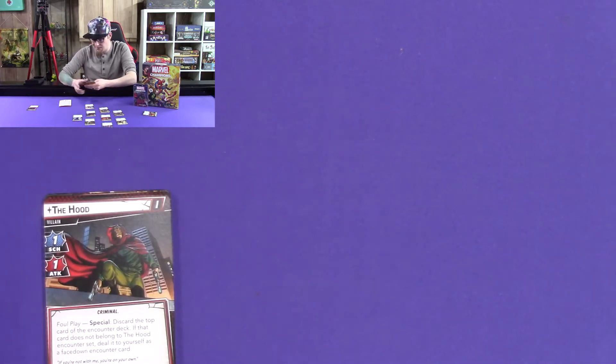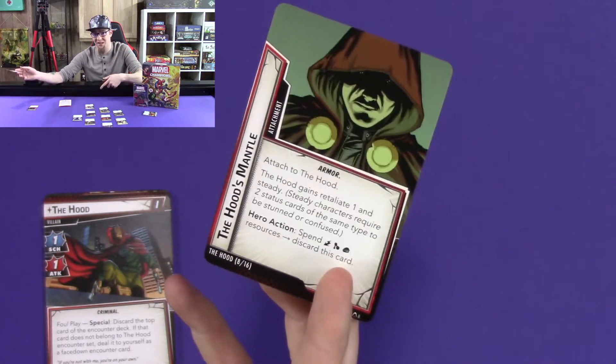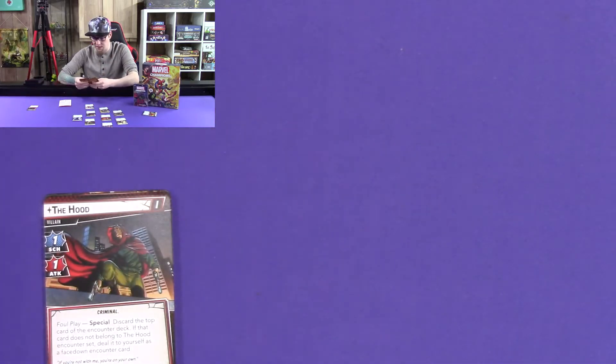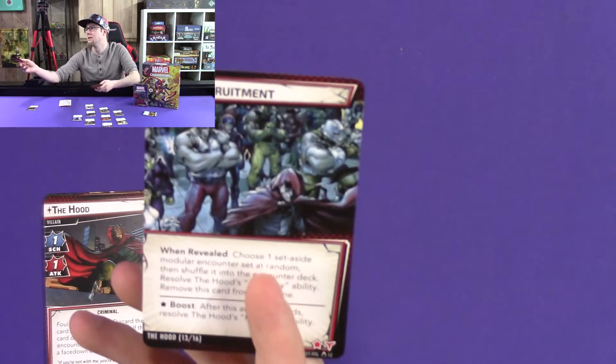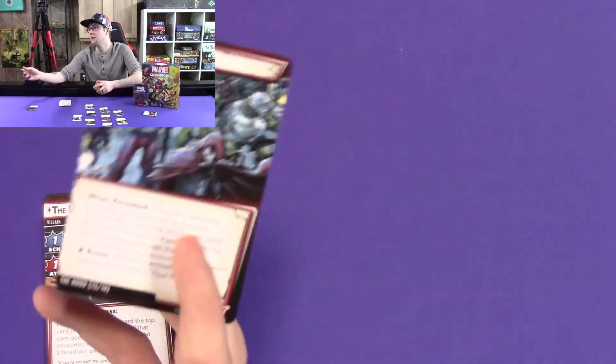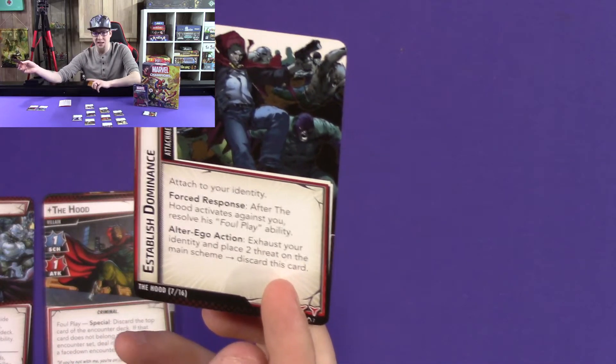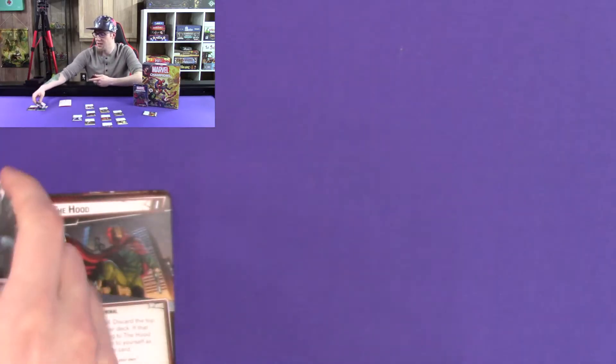Looking at his cards — one gives him Retaliate and Steady. Steady is where you need to apply two of a status effect for it to actually take effect. Then there is Field Recruitment — the only card in his deck that actually takes another modular set that you have set aside and shuffles it in. So you're going to put in four modular sets of varying difficulty. And then he has Established Dominance, which gets attached to you, and anytime he activates against you, you activate Foul Play — more people joining him to kick your ass.